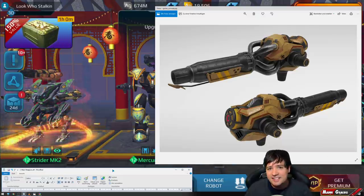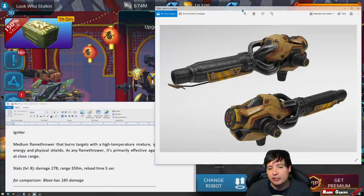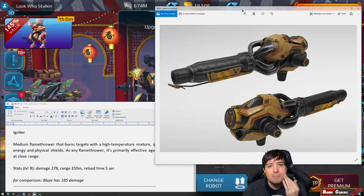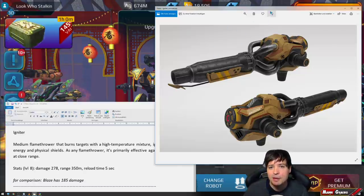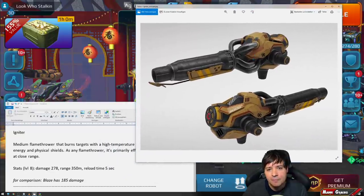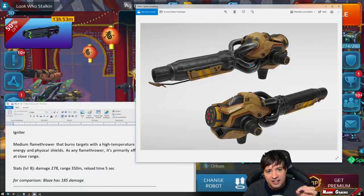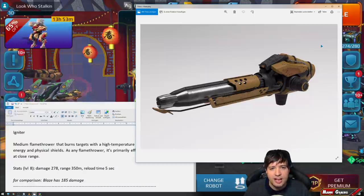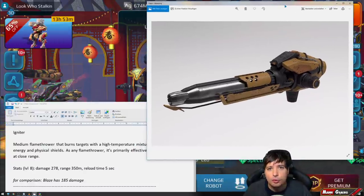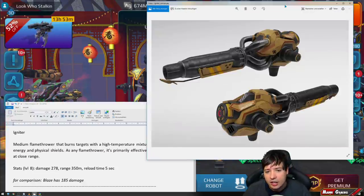Let's go into the stats and pictures. Starting off with the Igniter — the medium version of Ember or Blaze. Here's the picture of how the Igniter will look. Comparing it with the Blaze, it doesn't look exactly the same; the Blaze has smaller injectors. They have similarities but are not identical.